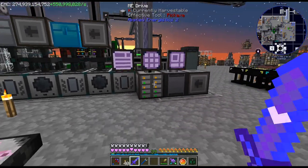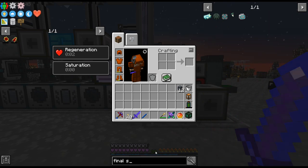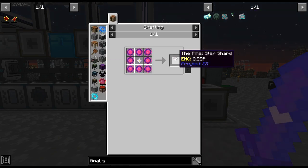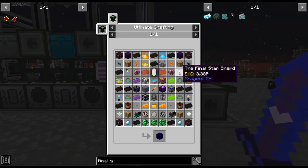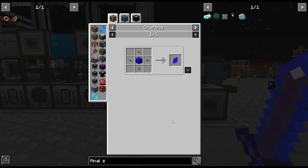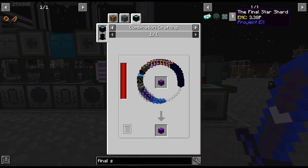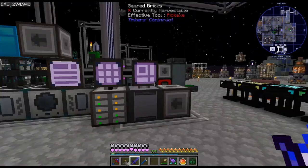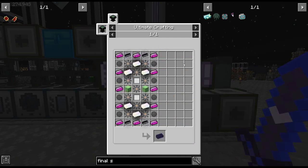Just kind of looking through to see what I want to do and how much EMC we're going to need. There is a Final Shard, which is used in chaos planks that we're going to need. The Final Shard requires 3.38 quadrillion EMC. So we're probably going to need a lot of EMC at this point. There's only one thing that uses chaos planks and we're going to need 16 of these. We're going to have to ramp up our EMC generation.